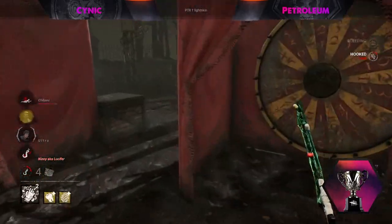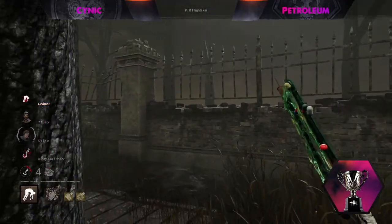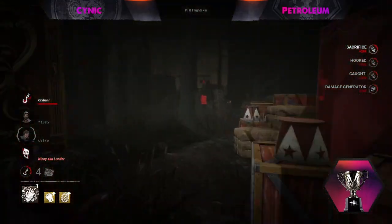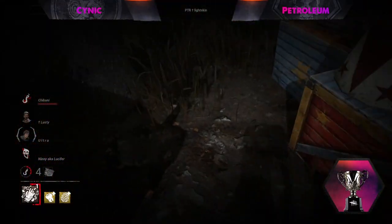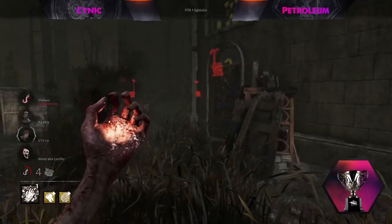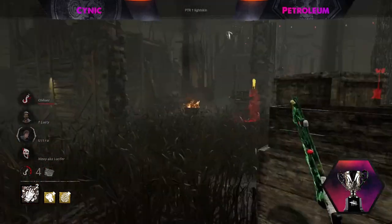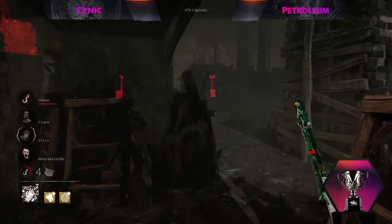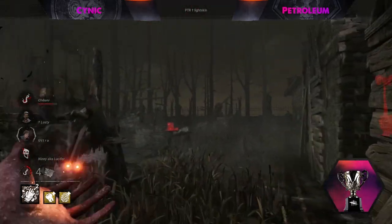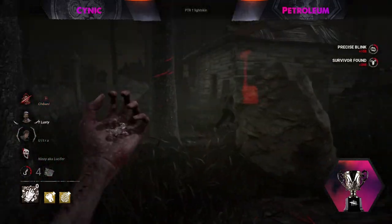It comes down to Quentin to somehow bring it all back unless there's an Unbreakable on one of these downed survivors. Nancy will be unceremoniously tunneled here. We're four gens in — believe it or not, it's not time for survivors to give up. It is entirely possible that on the other side their killer is doing even better. Any gen they get done could be the difference in the tiebreaker. Survivors despite this grim start cannot give up.